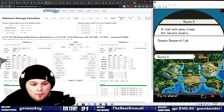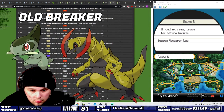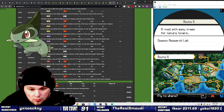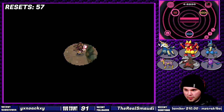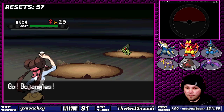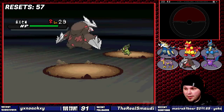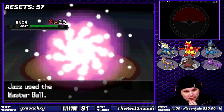I found Axew. Axew, and by proxy, Haxorus, has the ability Mold Breaker. The only problem is that Axew's capture rate is very low at 45, which equates to roughly 12% base — even maximizing my odds, it's only a 1 in 3 chance. To prevent myself from losing levels on every member of my team, I throw the Master Ball.